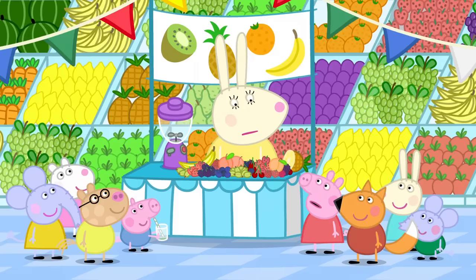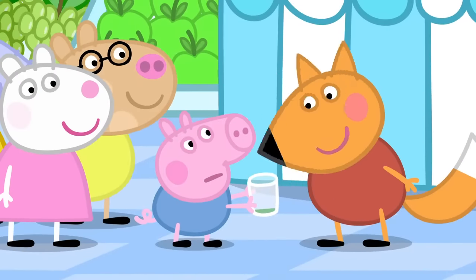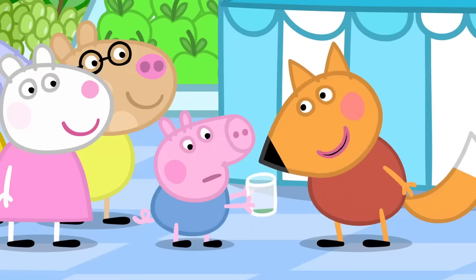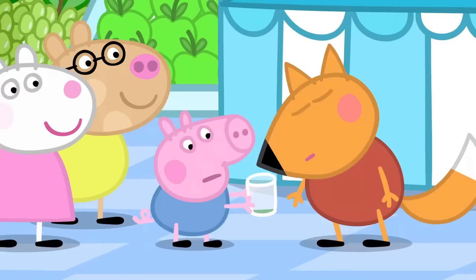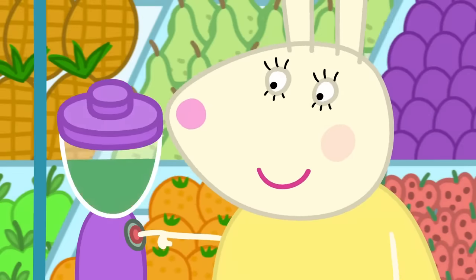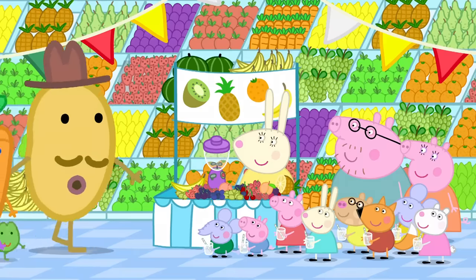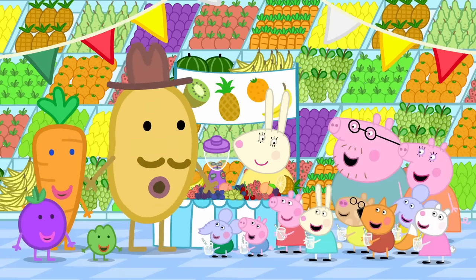'Oh, bother. What's wrong, Miss Rabbit?' 'I've forgotten what I put in the dinosaur juice.' 'I can tell you what was in it.' 'Really? How?' 'By smelling it.' Freddy Fox has a very good sense of smell. 'One banana, four strawberries, five cherries, one peach, half a pineapple, a slice of melon, and a carrot.' 'Hooray! Dinosaur juice for everyone.' 'Are you all enjoying fruit day?' 'Yes. We love fruit.' 'And carrots.' Everyone loves fruit and carrots.